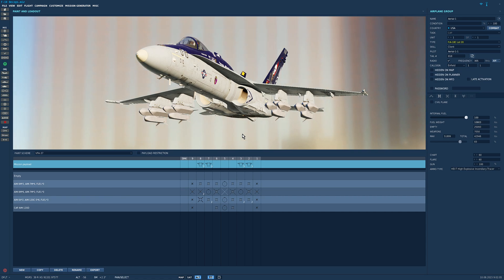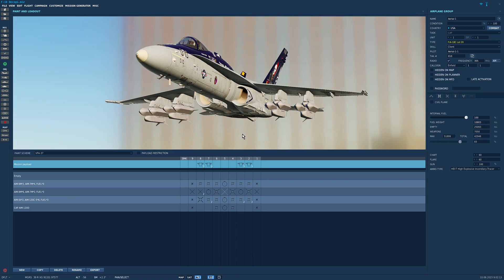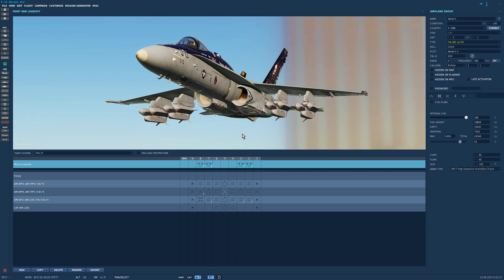So they're used to distract and/or drain SAM sites, and can even distract aircraft as well. In terms of their range, because they are glide weapons and not powered, it all depends on the speed and altitude of the aircraft at the time of launch. If we drop them low and slow they'll only go a few miles, but if we drop them at 40,000 feet supersonic they'll go about 70 miles, which is pretty impressive for a glide weapon.